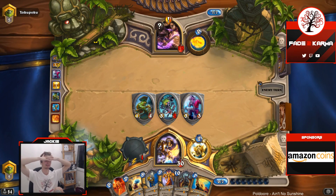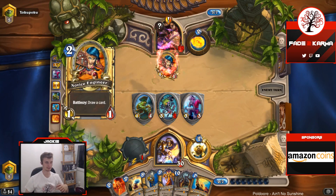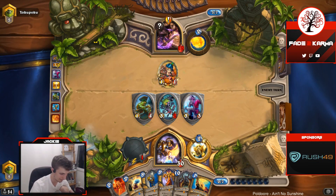Buffed Meat Wagon can summon bigger things — yeah it can. So a 7-attack Meat Wagon could potentially pull a Tyrion. Oh my god, I'm excited for the Meme Wagon deck! I'm even going to change the title of my stream to Meme Wagon because that's what's happening next game.